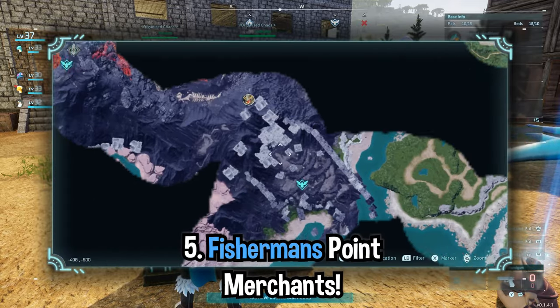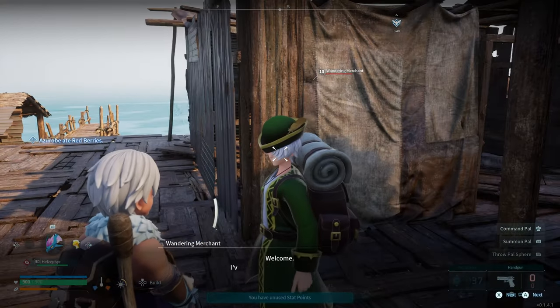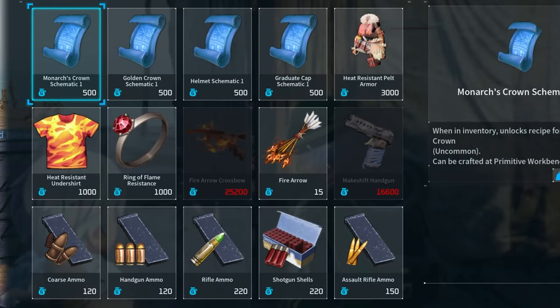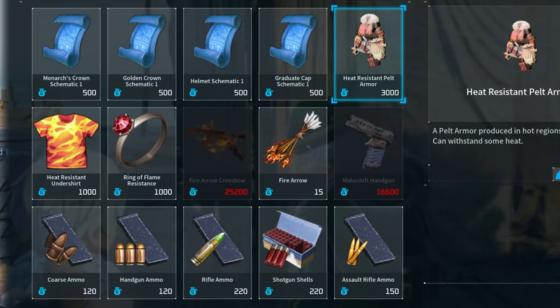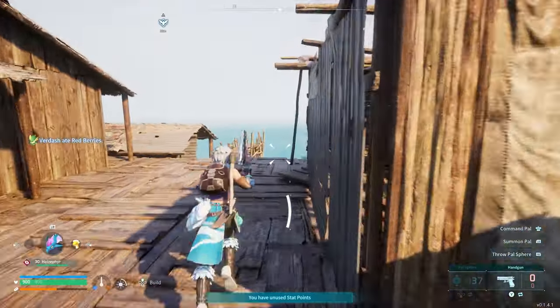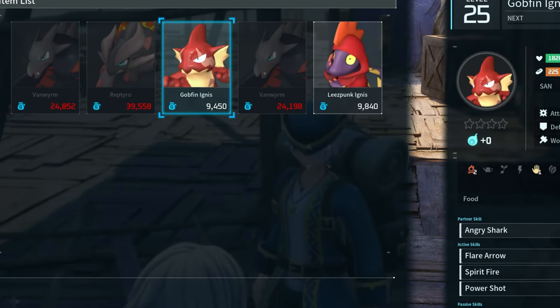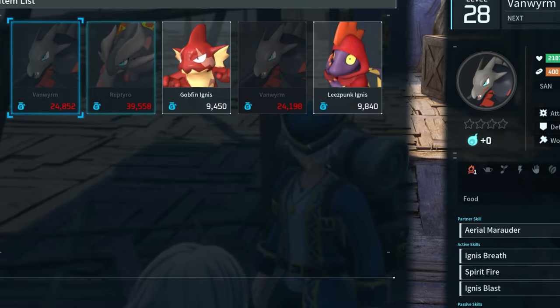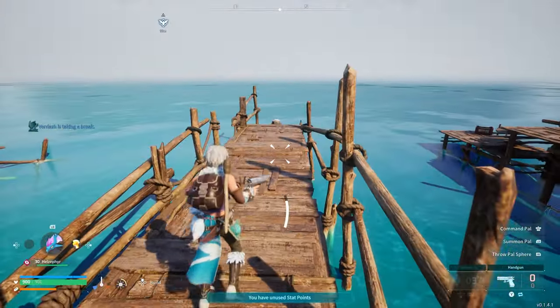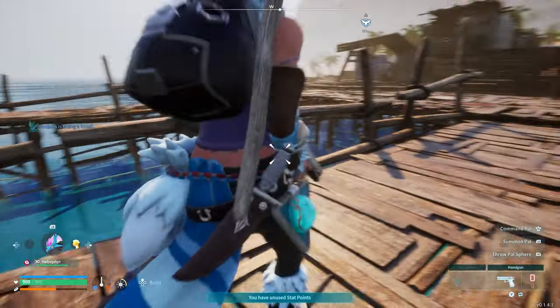The last thing I wish I knew sooner is this place right here — Fisherman's Point. If you make your way over here, you'll find two separate merchants. The first one has a lot of valuable items such as schematics, armor, weapons, and ammunition. So you could stock up on nails, come over here, sell them to these merchants, and then stock up on a load of good stuff. This last guy is a Pal merchant — he's got some pretty strong ones, some level 28s and level 30s. And one final tip: if you come over to this little podium, there'll be a Lithmonk effigy there.